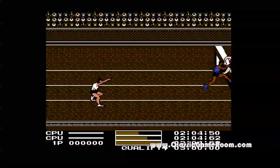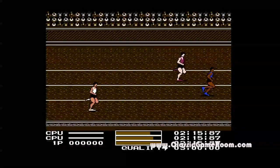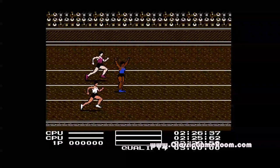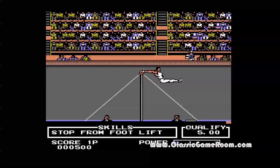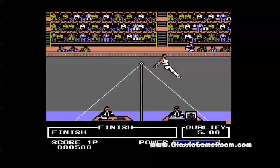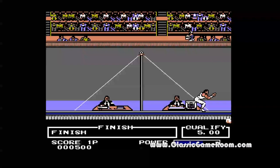Hurdles. When did hurdles ever have water traps? Isn't this something they reserve for horses? It's hard to get excited about the hurdles. But if you have the NES Advantage, you just set the turbo fire all the way up, turn the knob all the way to the right, hold down the button, and just jump when you approach the water — and you'll win the hurdles.